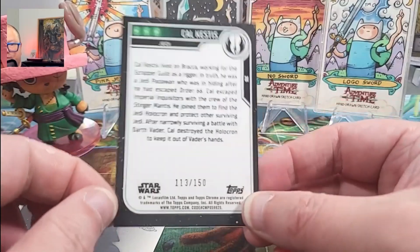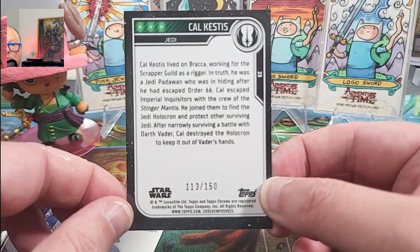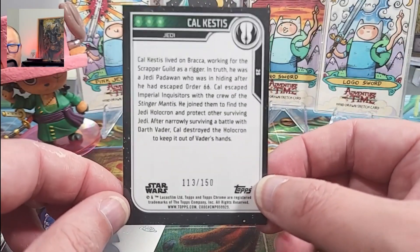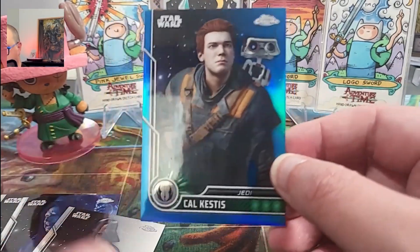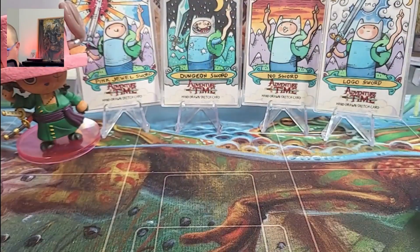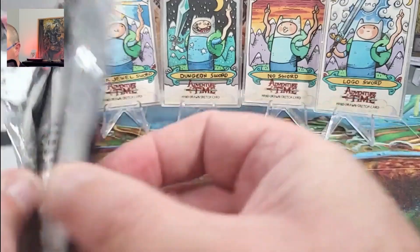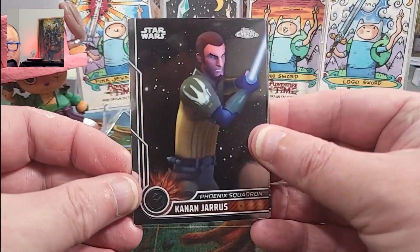Blues are numbered to 113, not 150. I thought Greens would have been more common, but obviously Blues are. Another serialized card. Don't know who Cal is — anime by the looks of it.